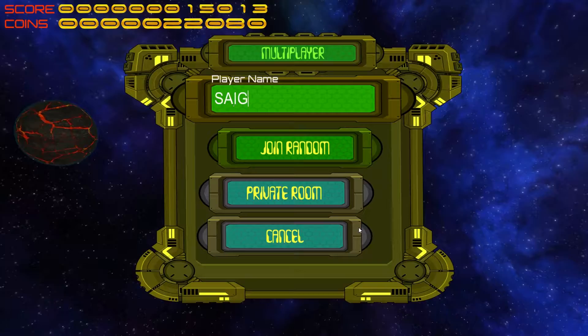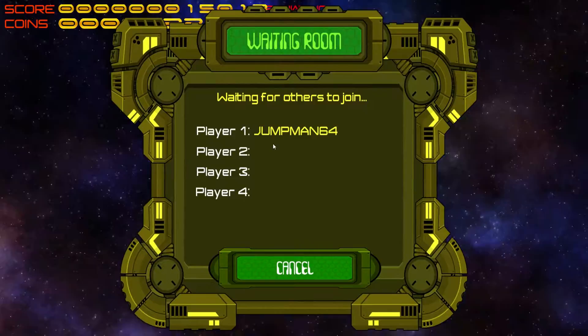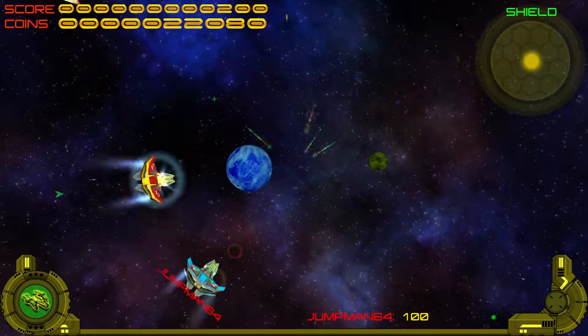I'm going to change my name to Doonga1998 — that's actually the name of my old YouTube channel. But anyways, we're going to go back to naming myself Sega Janicast and let's head to a private room. The private room name is Jairus, after the game that this game was inspired on. And we're going to play versus my dad, whose username is Jumpman64.